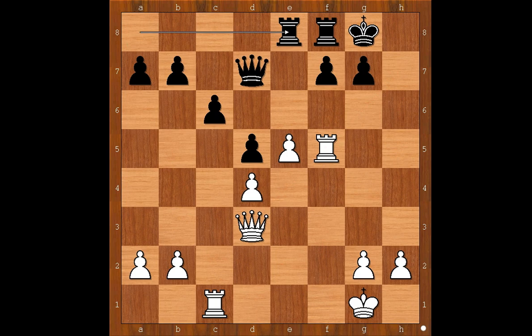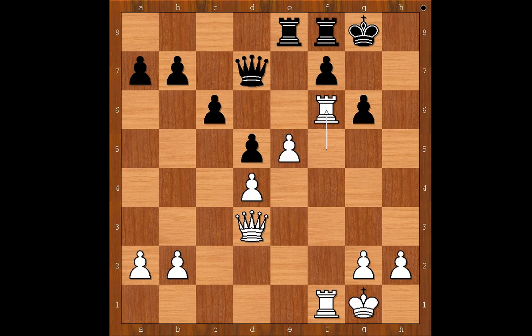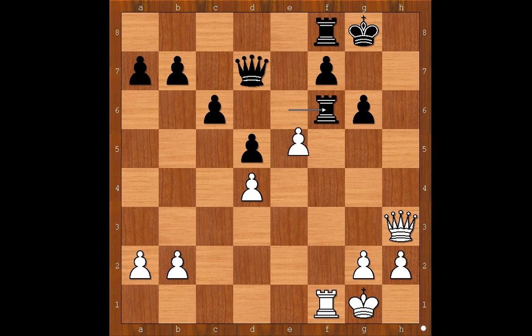Black to move. Rook from a to e8. Rook from c to f1. Rook to e6. If g6 is split, then white can play rook to f6, and after rook to e6, queen to h3, the white rook on f6 is taboo. Can you see why? If rook takes on f6, then white plays the obvious — queen takes queen — and white is winning.